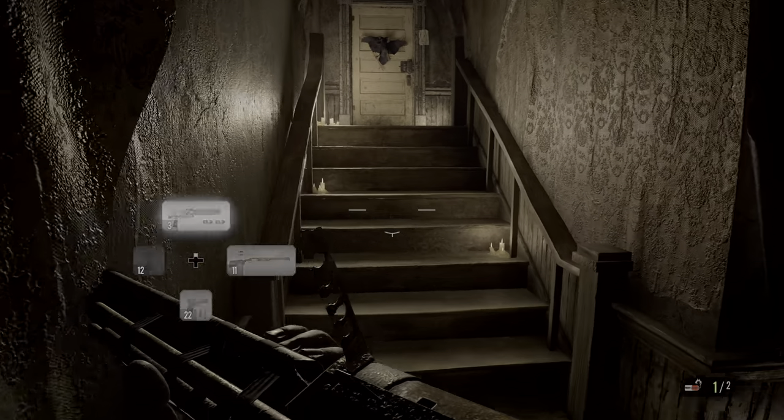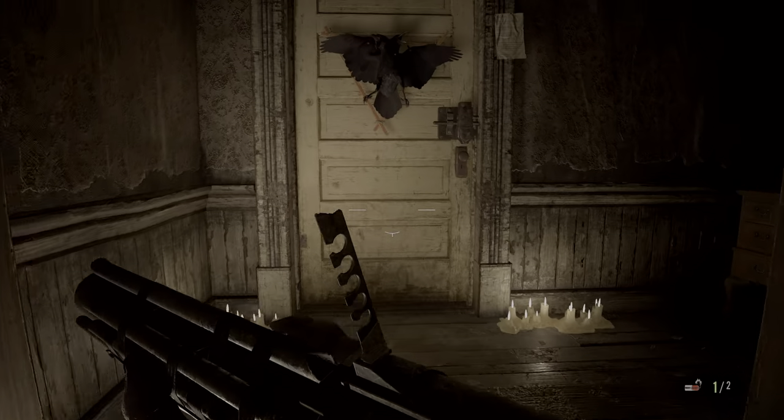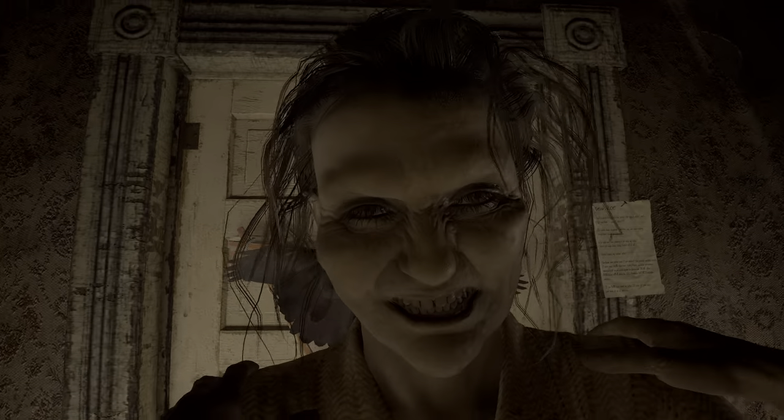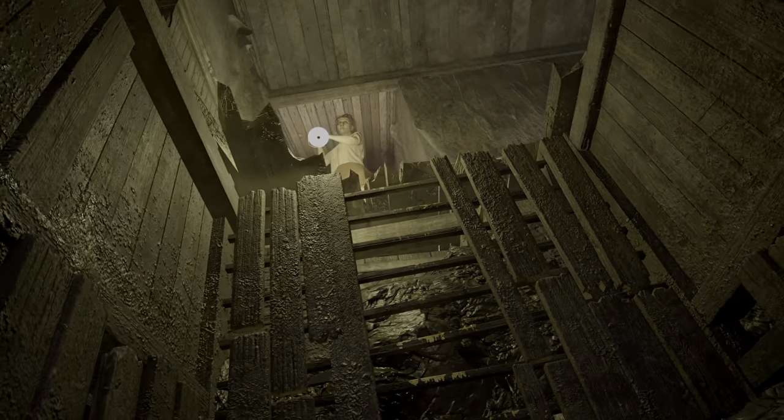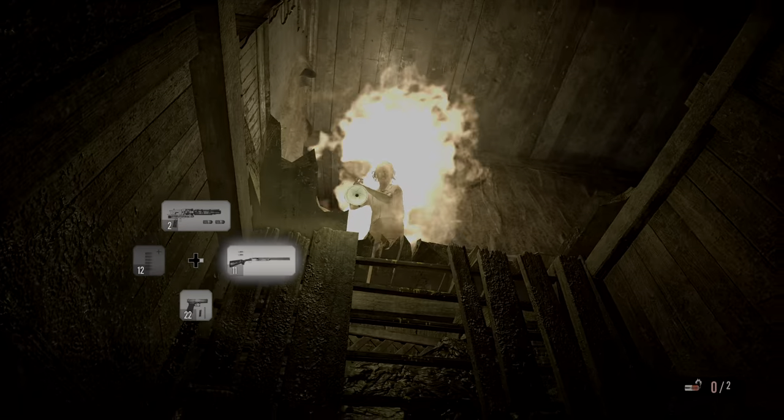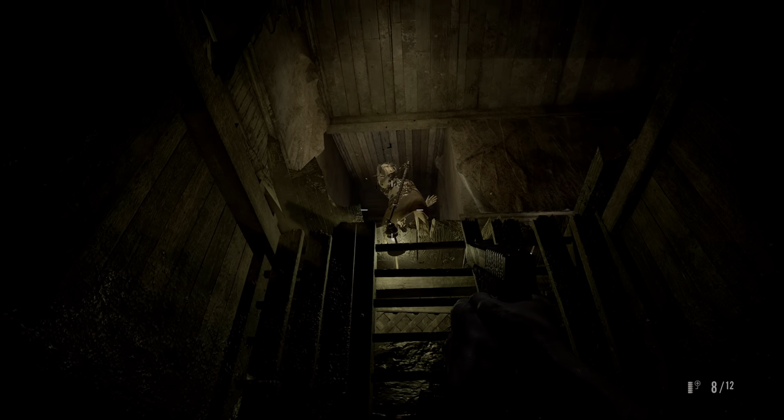With the difficult Jack fight out of the way, it's now time for a much easier fight. Approach the Kroki door with the Kroki in the inventory and Marge will spawn. When Ethan stands up, all we need to do is shoot the grenade launcher, followed by two shotgun shells and then two enhanced handgun ammo into her hand. And she's dead, just like that.